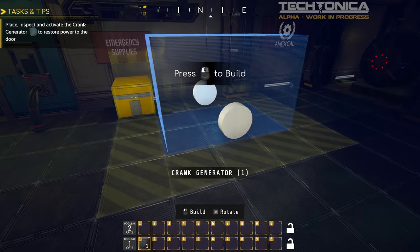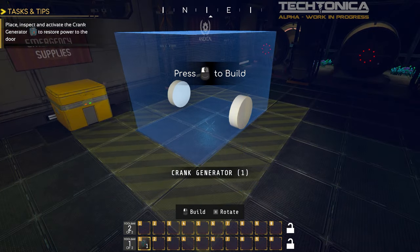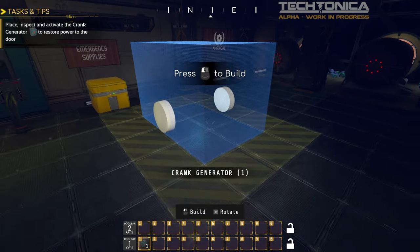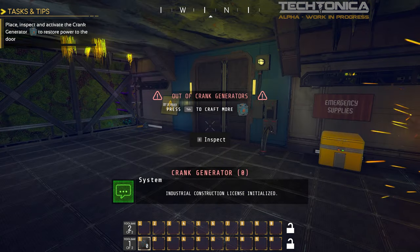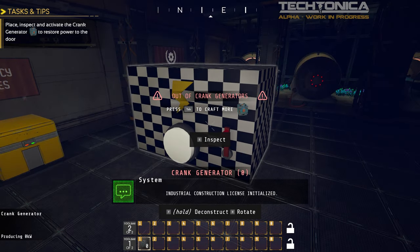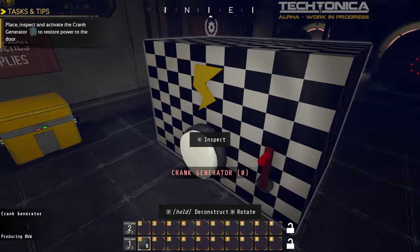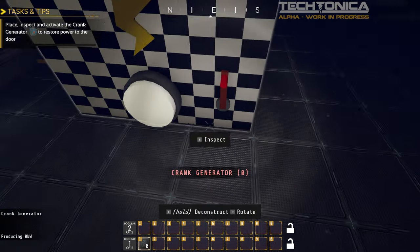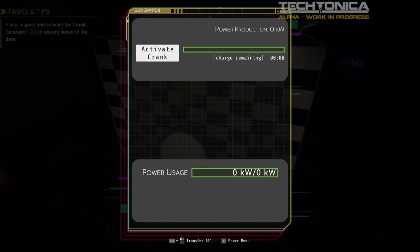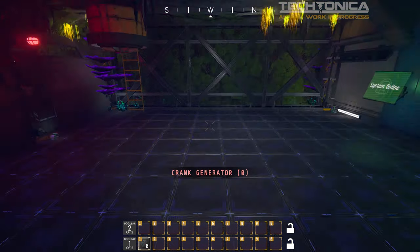It's gonna build it. We can place it right away. R rotates it, just like Dyson Sphere. So this must provide power — it's out of power. We need to activate the crank. There we go — 300 seconds. We'll provide a little bit of power. Power! This looks so good. We're underground — I wonder if we'll be able to do base building and stuff like this later.